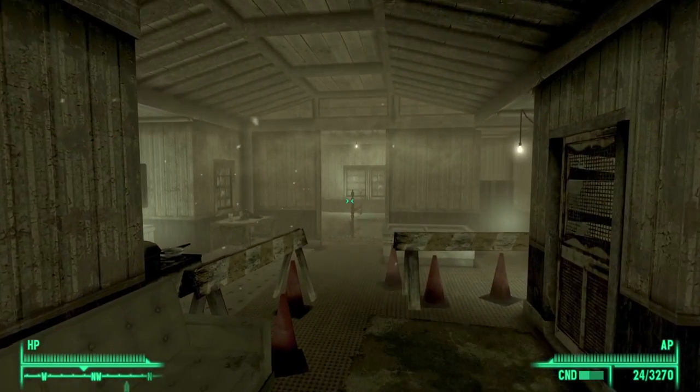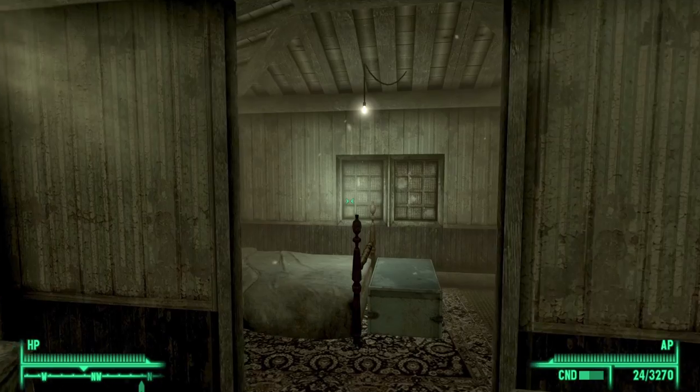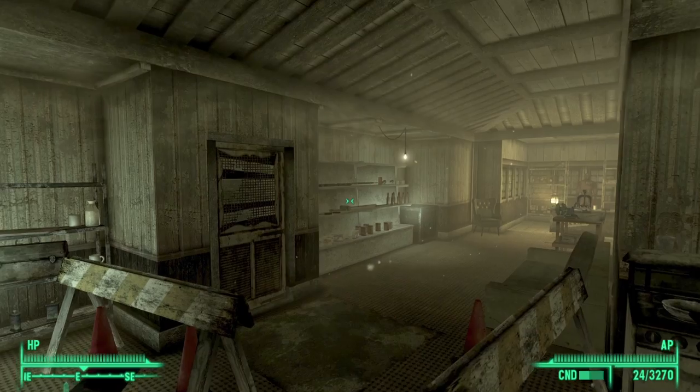Hi, I'm Mo and I'm trapped in Fallout. Today I'm going to show you how to use the Haley Repairs Glitch, a glitch that you can use in the Point Lookout DLC in Fallout 3.